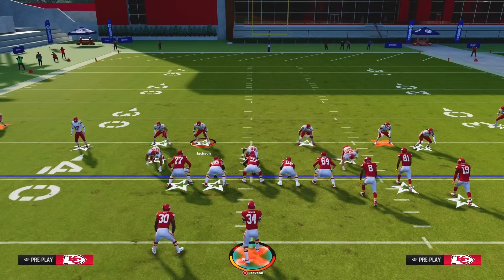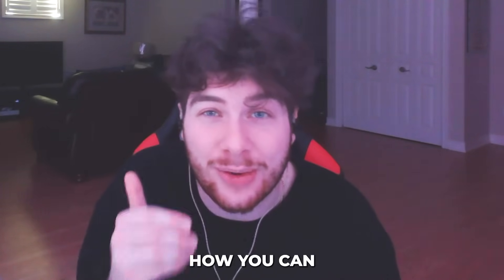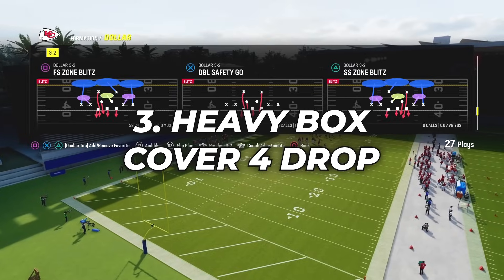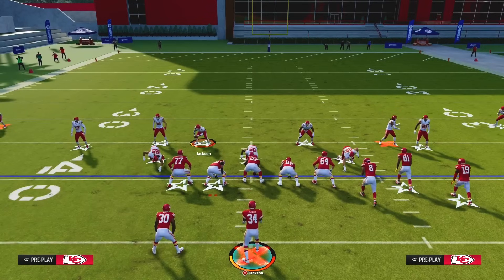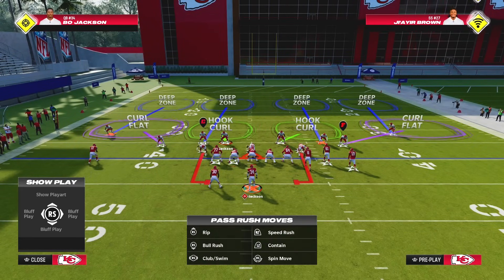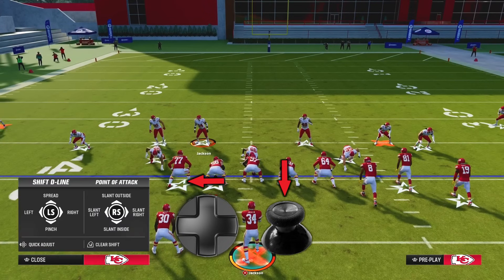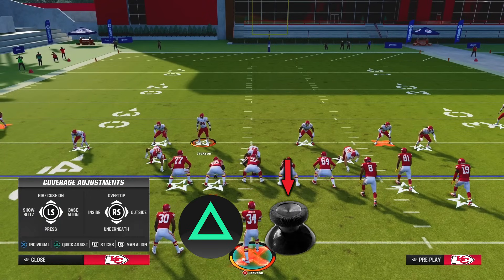Cover 4 Drop is something I've talked about in previous videos - let me show you exactly how to use it with Heavy Box Dollar. Come out in Double Safety Go and audible to Cover 4 Drop by pressing Square or X on Xbox, then Right Bumper. There are two adjustments to make: first, crash your defensive line down by pressing left on the D-pad and down on the right stick. Then shade your defense underneath by pressing Triangle and down on the right stick, just like in Cover 2.